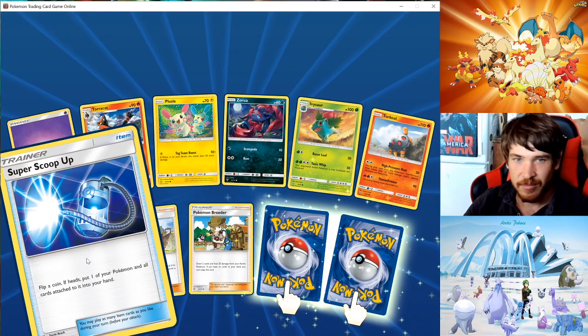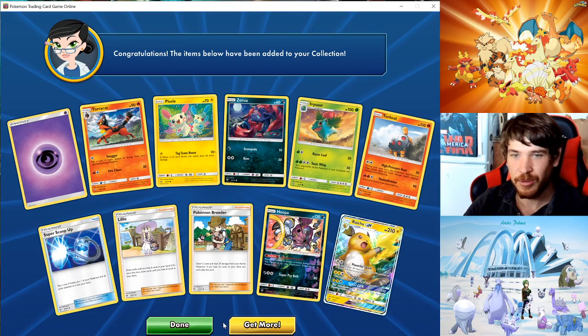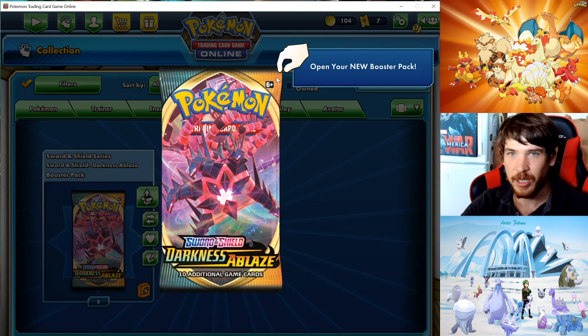Got a Huba. Last pack — another GX Raichu, alright. Now it's Darkness Ablaze. I'm really still wanting an Eternatus V, cause I got the V-Max already. Crobat V would be really nice.